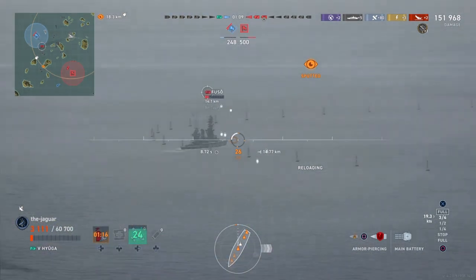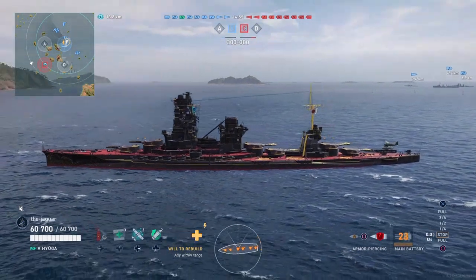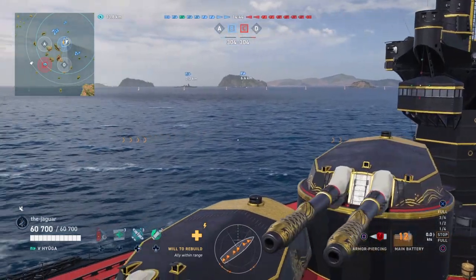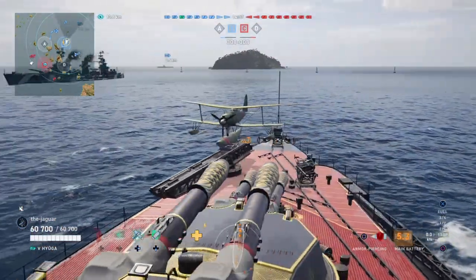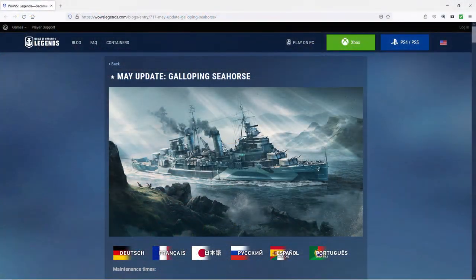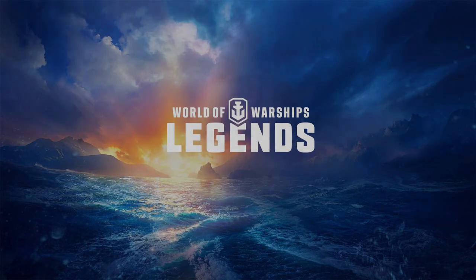Two new ship traits are introduced: the American tier 6 premium destroyer Kidd is swapping Nimble Aim for the Heel consumable Action Stations, and Slow Torpedoes will be used with upcoming ships. Mobile divisions are now available — play with friends on the go. That's it for the Galloping Seahorse May update. I'm the Jaguar and I'll see you on the high seas — hit subscribe if you like it.